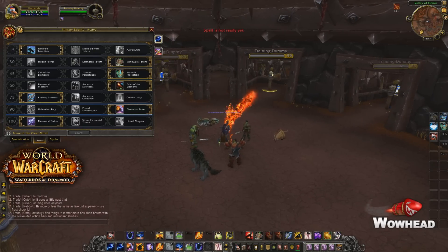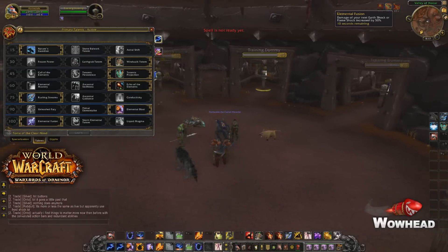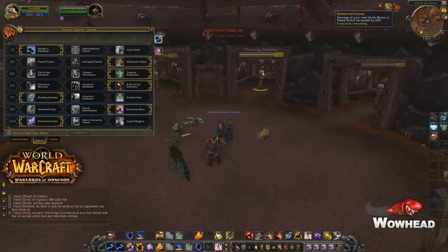We cast the Lava Burst and we see that a debuff pops up called Elemental Fusion and it says that the damage of the next Earth Shock or Flame Shock is increased by 50%. You obviously want to cast the second one so you have a 100% damage bonus on your next Shock.